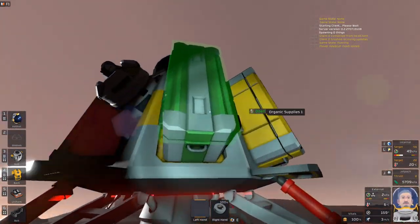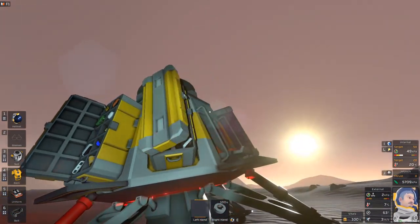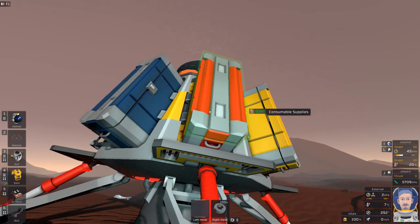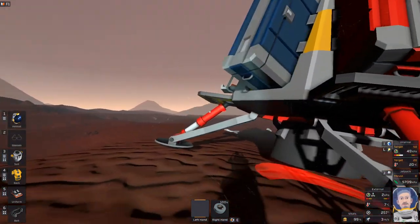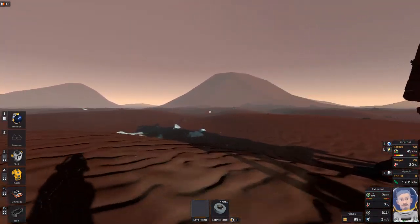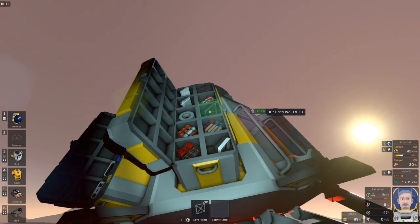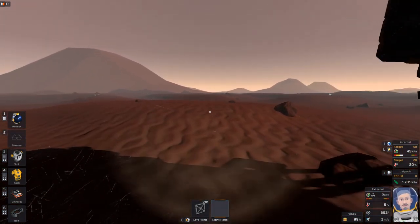So we've got organic supplies, construction supplies, portable appliance kits, and consumables — so that'll be food and whatnot. We want iron frames, and we're going to place that in there. I don't plan on hurting myself anytime soon. And then we're going to want some... let's start with this.